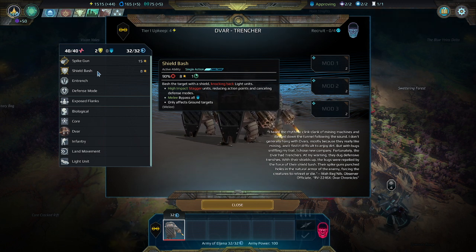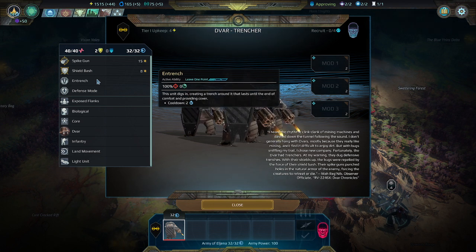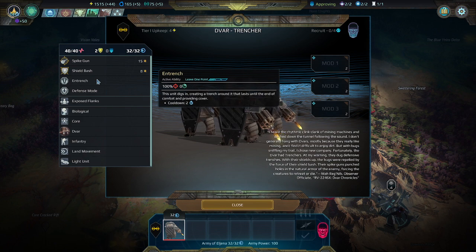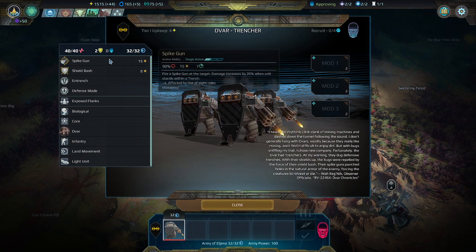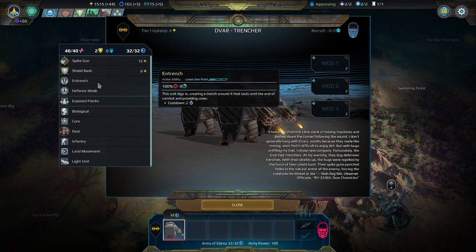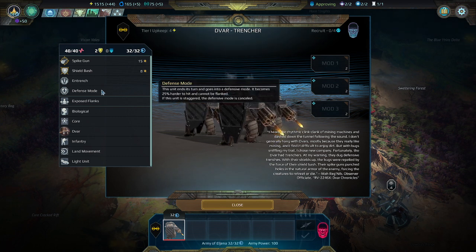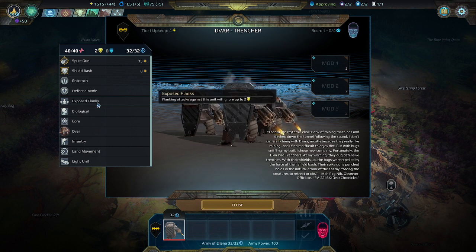Melee of course bypasses all shields. And this is one thing I love about them — Entrenched: this unit digs in, creating a trench around it that lasts until the end of combat and providing cover. It costs one action point. You can actually entrench and then use your spike gun — you can entrench and then shoot. It is extremely useful. And then of course they have their normal defense mode.